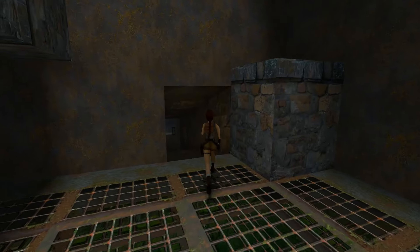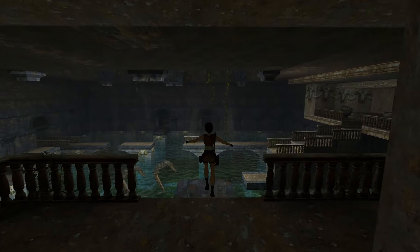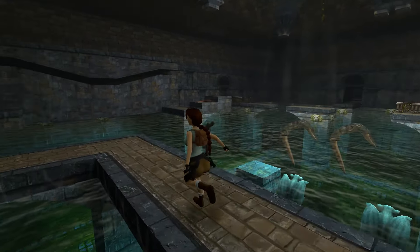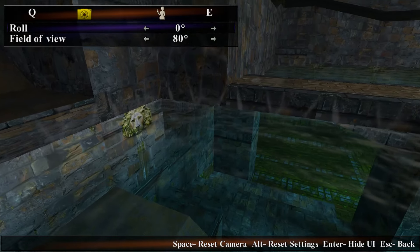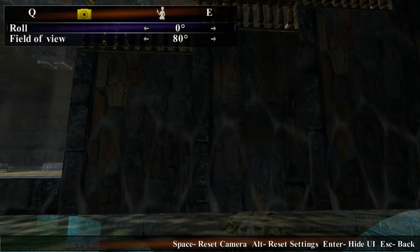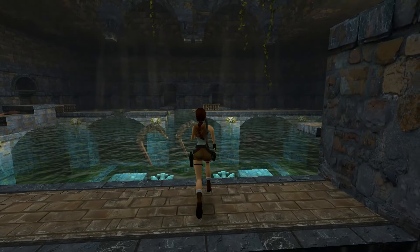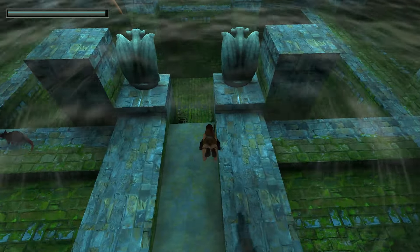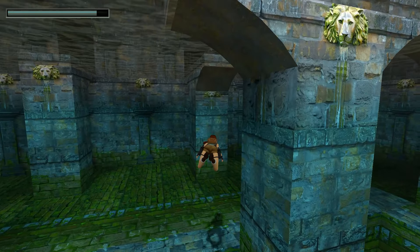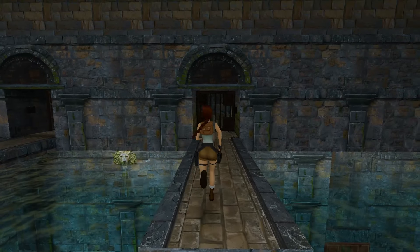We might have just flushed down the world's largest toilet by the sound of it — it is pretty epic. So where we are right now is again the central area, but this time — can you see the reflection of water on the surfaces? This was not here before when the water surface was much lower. This is really amazing. So now we've flooded the whole place, meaning we no longer need to do any complicated platforming to reach the door over there.